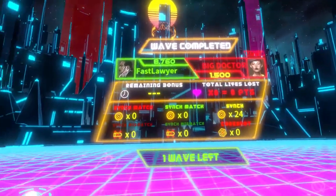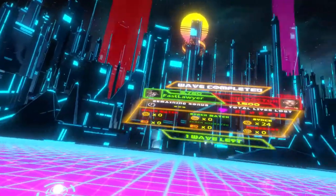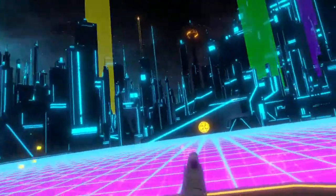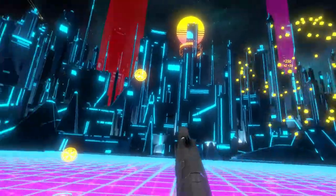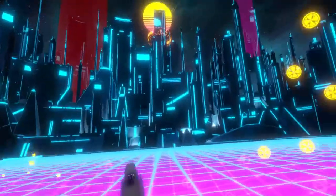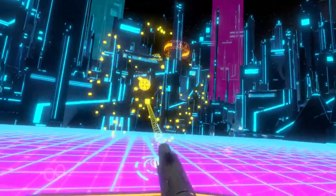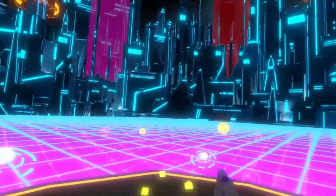Omega Blade VR runs on the Unity engine. On my RTX 3080 I was getting a steady 90 frames per second and did not experience any serious issues or bugs, playing on the Oculus Quest 2 using the Oculus Link cable. There are absolutely no settings available in this game — no graphical, comfort, or locomotion options. The only locomotion is the forward boost, and you have to physically turn since there is no smooth or snap turning available.